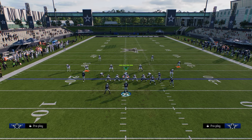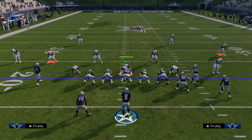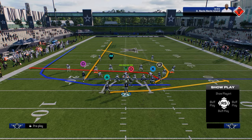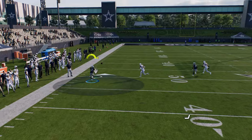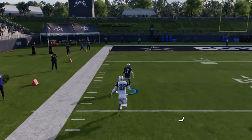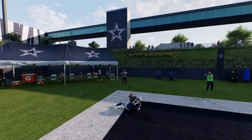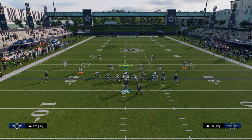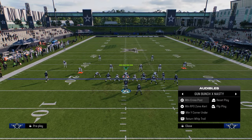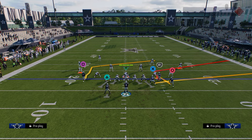A lot of people, to help defend seam streaks, are putting their outside guys in deep halves. So if they do put their outside guys in a deep half, you're going to be able to throw this kind of deep down the sideline. This is one of the reasons why this playbook is becoming super popular — because you can do stuff like that when you notice they're consistently deep-halving to try to guard your seam streaks.